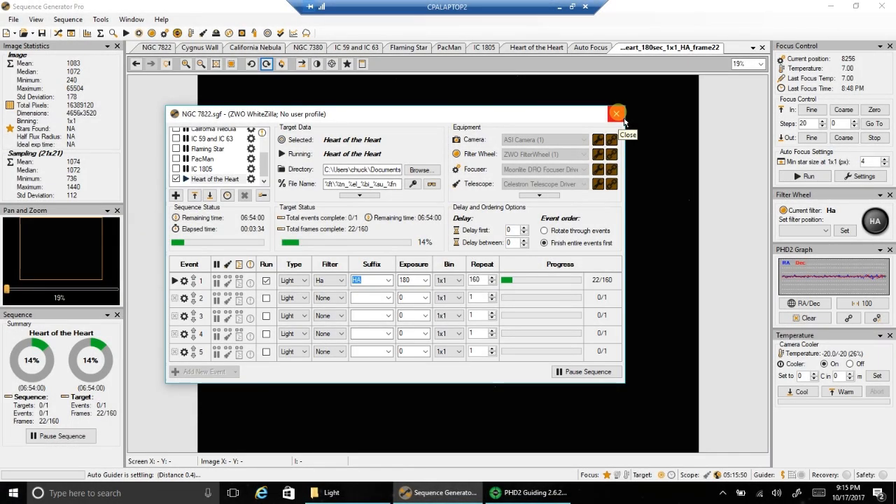Hello folks, tonight I'm going after Melotte 15. That's an interesting name, I never saw that before, but I guess that's what they call it. It's actually the heart of the Heart Nebula, and I'm not going to use my wide field scope or capture the whole Heart Nebula — I'm just going to zoom in close to that center area, because there's a lot of detail in there if you can zoom in on it.